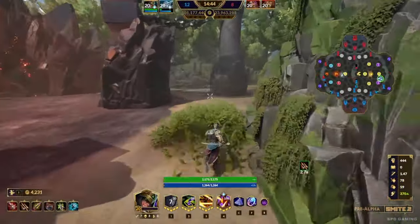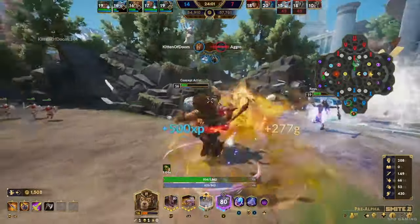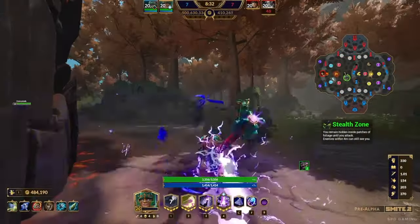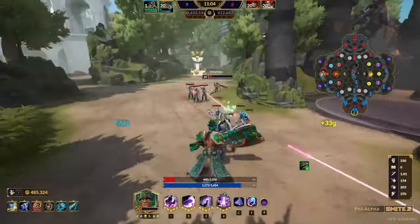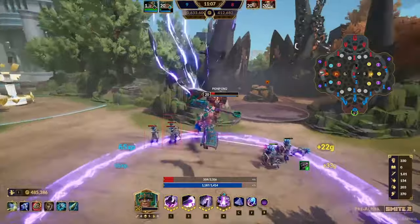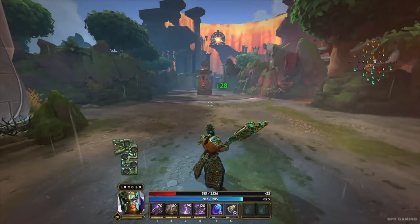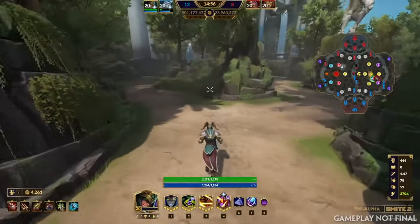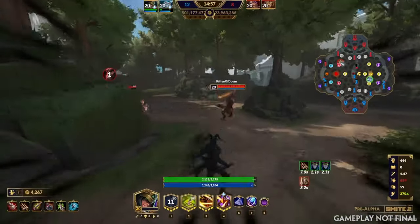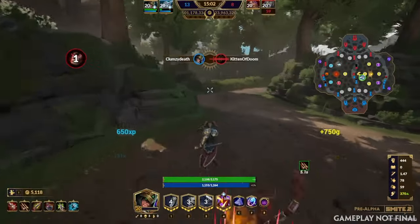Loki is mostly still a strength-based character, and Anhur is still a strength-based character. But when you look at his abilities and his many physical-based attacks, we can do a lot of different strength and int scaling. We can give you a more in-hand-focused build with strength, a more ability-focused build with intelligence scaling. You can also augment differently — because if something scaled off your physical power it would just get stronger. If you want a more passive or stat-stick route, you can still go those item builds. The choice is yours.